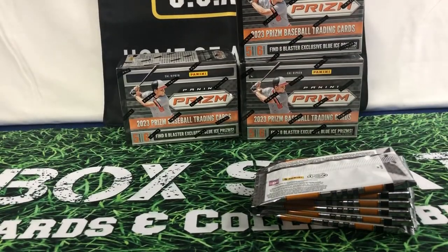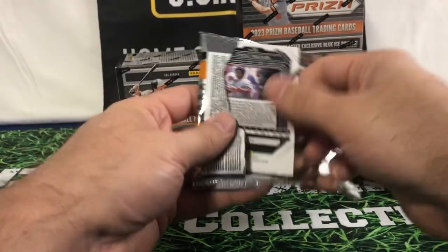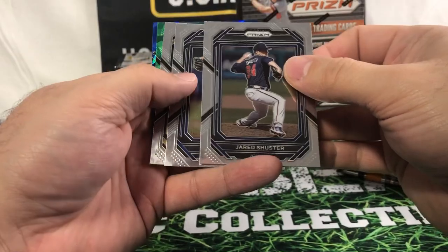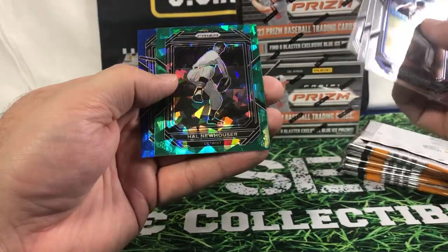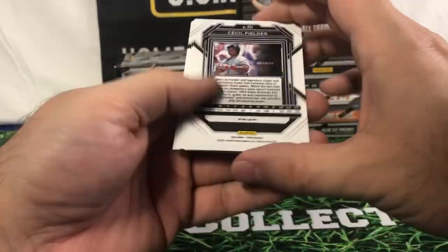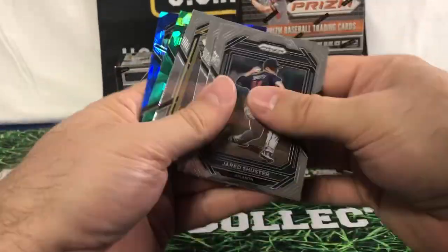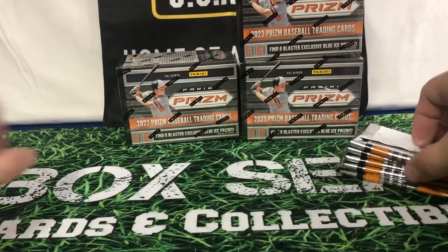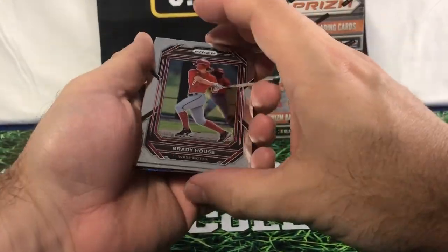This is my first time doing this, so at least for the first couple here I will go through these nice and slow. Jared Schuster, Atlanta, Smoltz, Lopez, Neuhauser, Green, and Cecil Fielder. I don't believe any of these are numbered. Decent looking cards. Just won't have any of that rookie designation or anything like that.